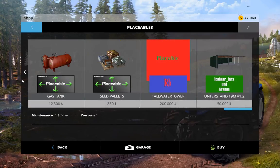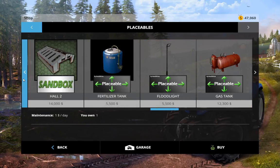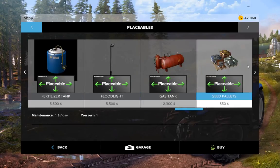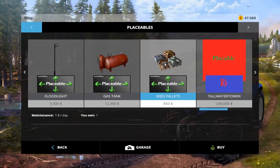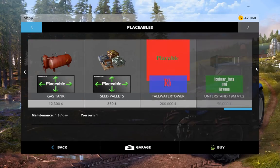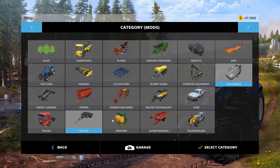Yeah, just these weight guys right here. It's about it. Giants finally released their placeable seeds, fuel tank, and fertilizer tanks — that's another bunch of mods that I really like.